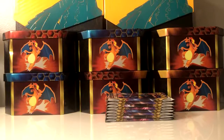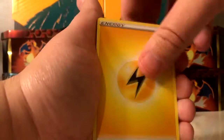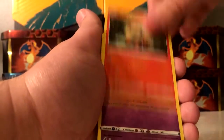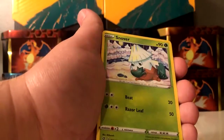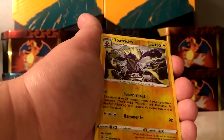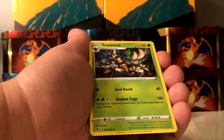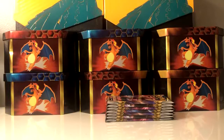Not a bad booster box so far, I'm happy with it. Hopefully one more pull — either a rainbow rare or a secret rare would really make this box great. Capture Energy, Growlithe, and Shiftry is the rare. That's actually two reverse holo rares now — not bad.